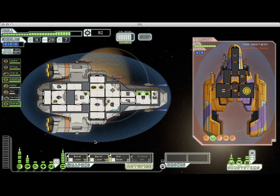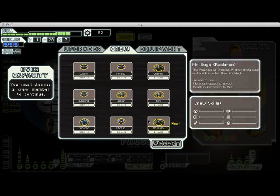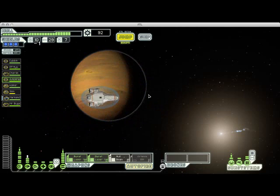Now I can just sit back and let these auto-fire without having to worry about it too much. I'm going to detarget the hull beam because I know it's not going to get through that last shield. They're trying to escape — and they offer me a crew member. It's another Rockman. I don't really need another Rockman, although I've got Charlie who's only been doing repair work. Rockmen are generally better to have than humans. So I'm going to dismiss Charlie and take Mr. Booga. Now I've got a very rocky crew, and I'll certainly be well-equipped to deal with boarders.